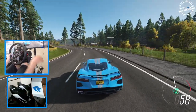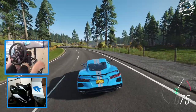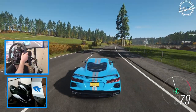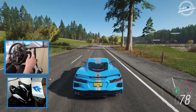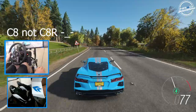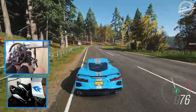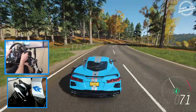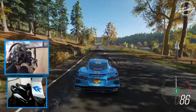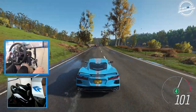Hello and welcome back to the channel for Horizon 4 with probably the most expensive car I've bought from the auction house — the brand new Corvette C8R. I think it was like 12 million when I bought it from the auction house. We just decided to pick it up so we can do a drive on it, get some first impressions, and of course we're going to be drifting this thing.